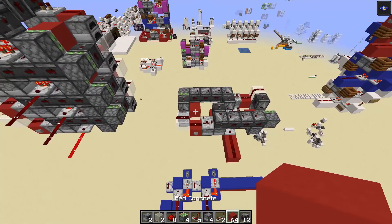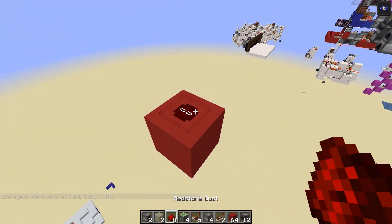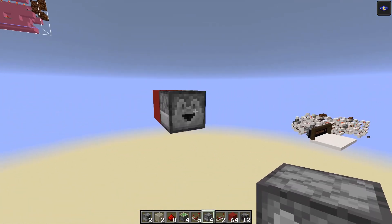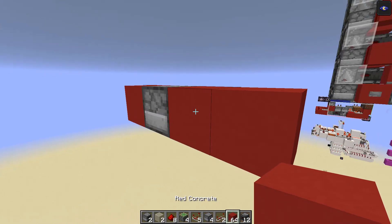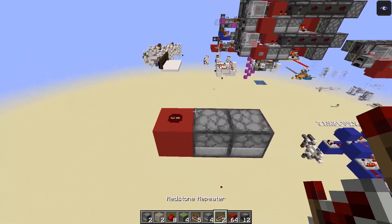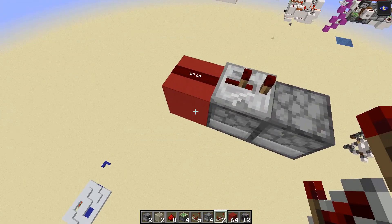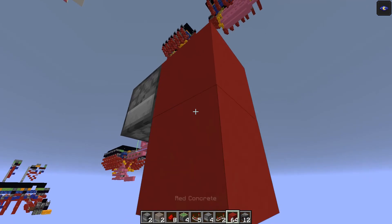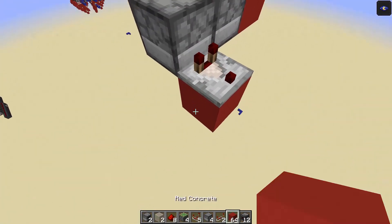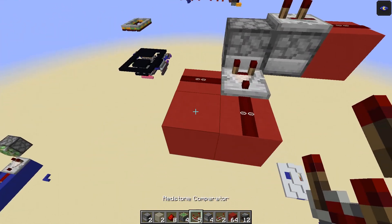So let's start by building the first module. Start with a solid block and place a redstone dust on top, then place a dropper there, add two temporary blocks, break away one block, and place a dropper facing into that dropper. On top of this dropper place a redstone repeater on two ticks, then come down with a block and take a comparator output out of this dropper.